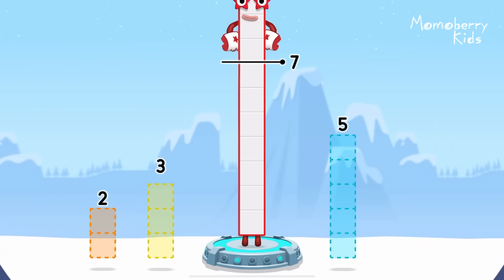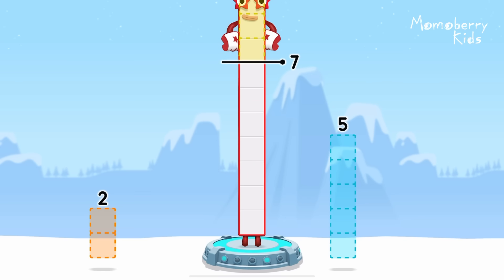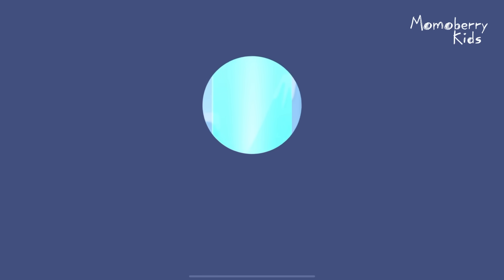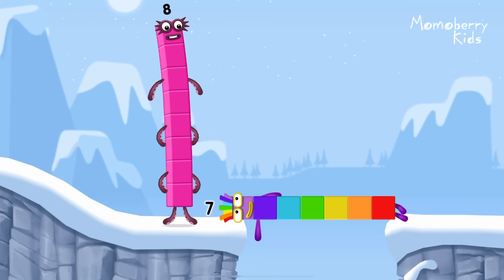Take number blocks away from ten to leave seven. Two. Three. You solved it. Minus three equals seven. I am seven.